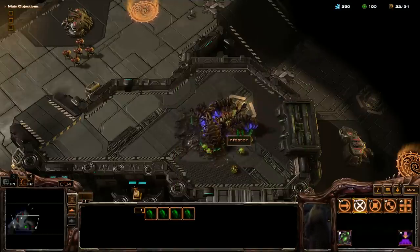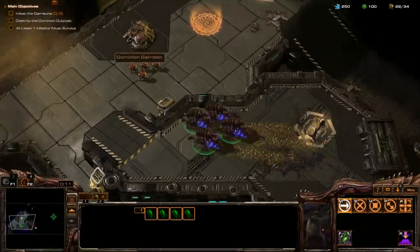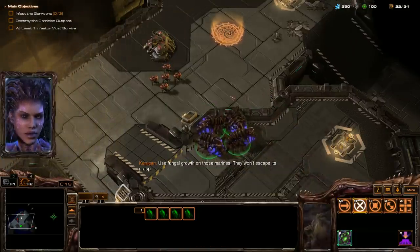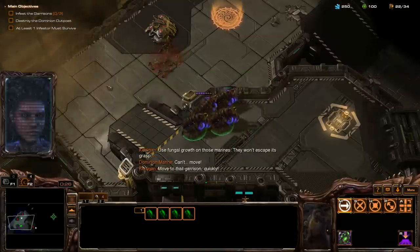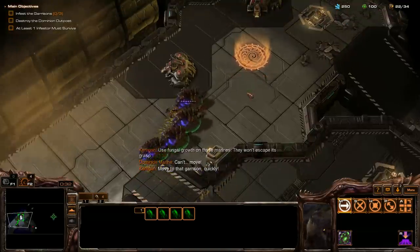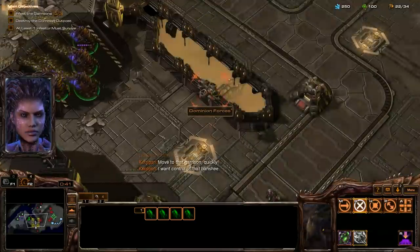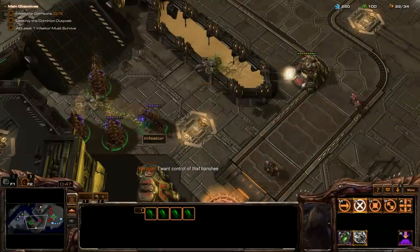Alright, we've got some Campaign Infestors. They're extremely strong - instant cast, undodgeable Fungal Growth. Use Fungal Growth on those Marines. They won't escape its grasp. Can't move! Move to that garrison, quickly. Full health Combat Shield Marines killed with Fungal Growth.